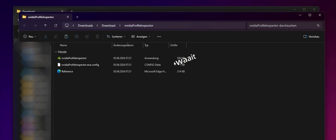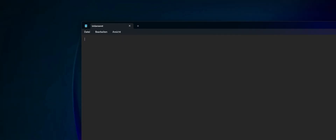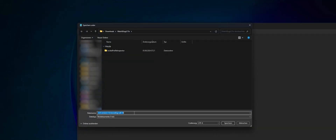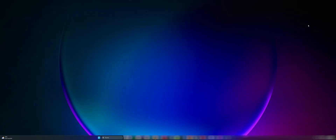Before you open any of these unzipped files, you need to create a NIP file. Search for the editor in the Windows taskbar below — it should already be installed. If you can't find it, you can download the editor from Microsoft for free. Now copy the text from the video description into the text field. Then click on File, then Save As, and give the file a name. I've named my file watchdogs2fix. It's important that you write .nip after the name and select All Files from the drop-down menu. Then save the file in a folder where you can find it again.